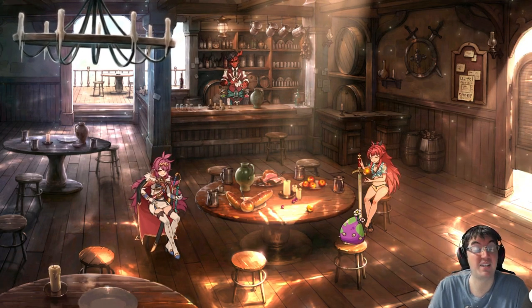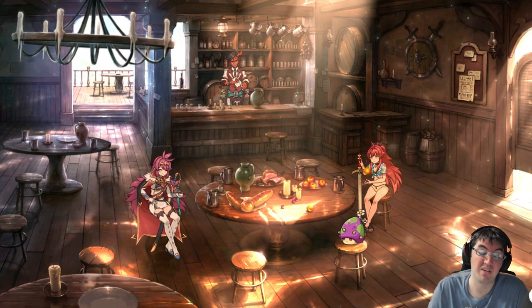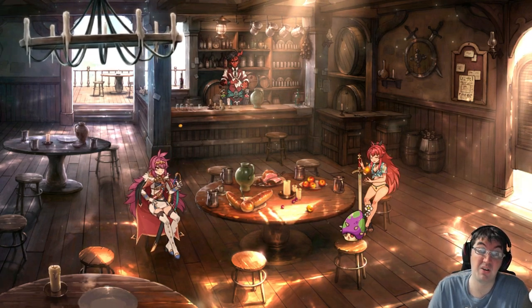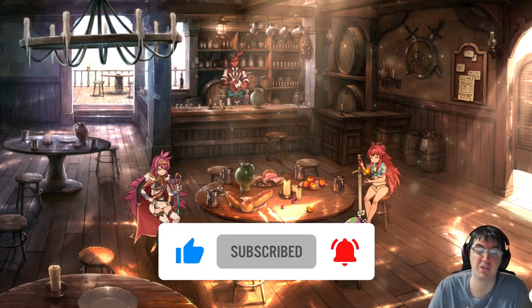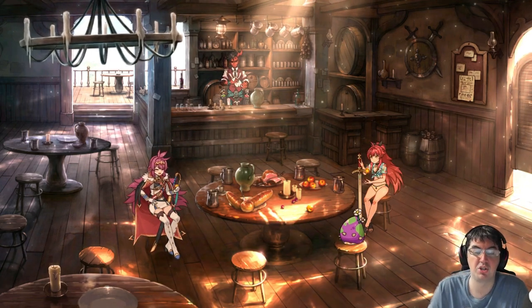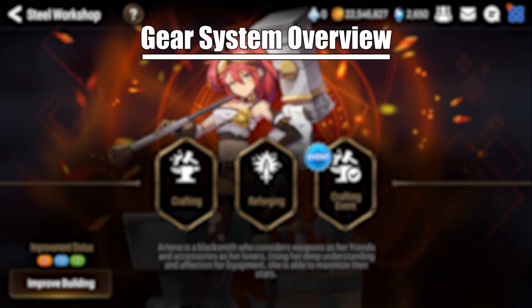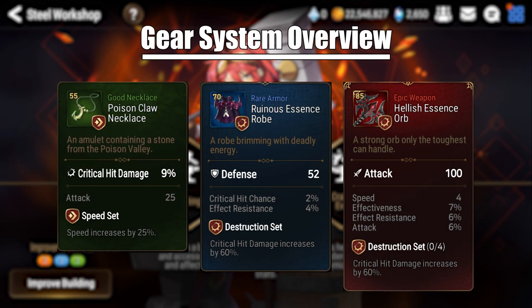Strap in, it's going to be a long one. If you enjoy this video and find it helpful, please consider leaving a subscribe or a like — it really helps out the channel. Now with my introduction out of the way, let's jump into it. Just like with many roleplaying games, gear in Epic 7 has an item level as well as a rarity level associated with it. The higher the item level and rarity, typically the stronger the item will be.